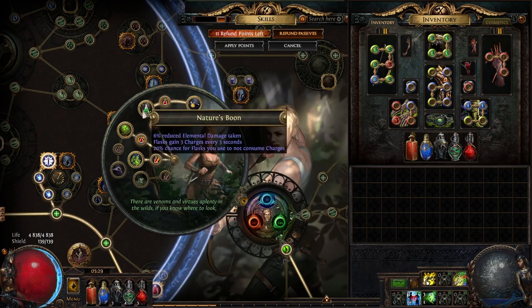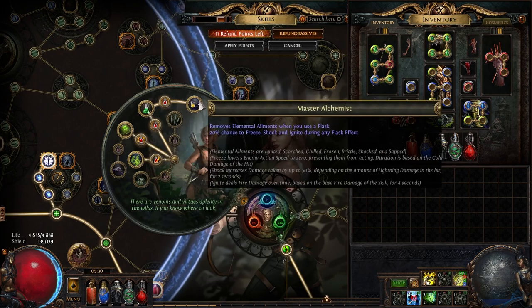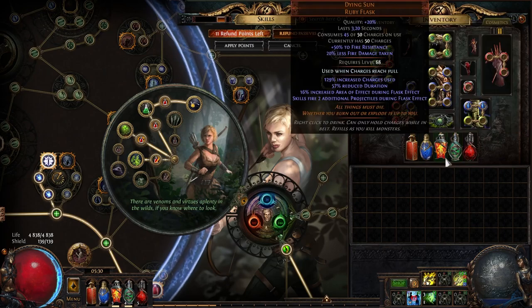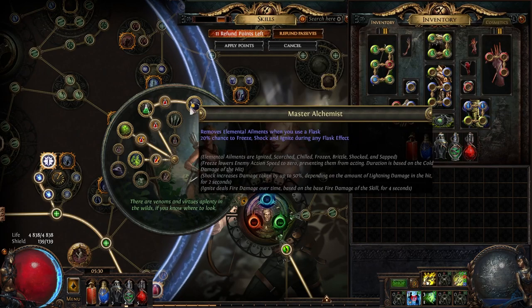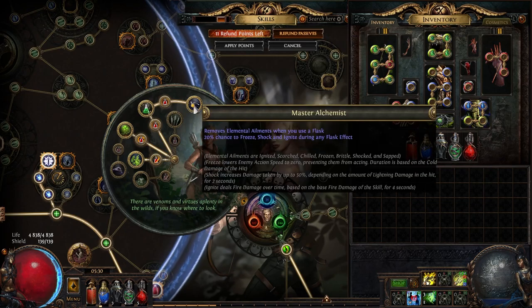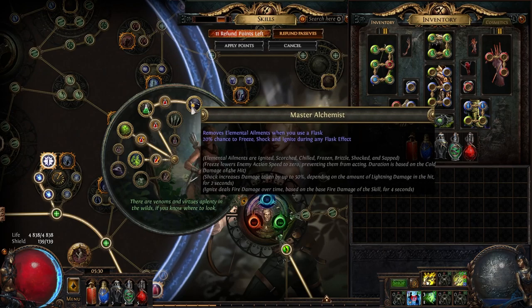With Master Alchemist you are basically immune to ailments — your Dying Sun and Quartz Flask are pressed so often that pretty much any time you have any elemental ailment it gets removed. Also pressing your mana flask and life flask from time to time keeps ailments constantly removed. Ailment immunity is really big for simulacrums because not only do monsters apply normal ailments like shock, freeze, and ignite, but also the scourge ailments: Brittle and Sap, which are all pretty dangerous.